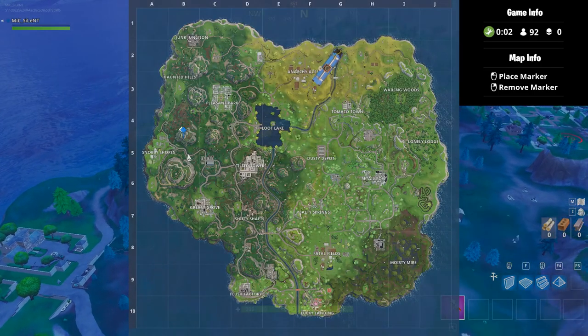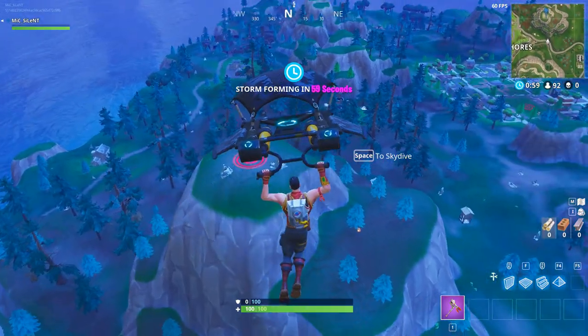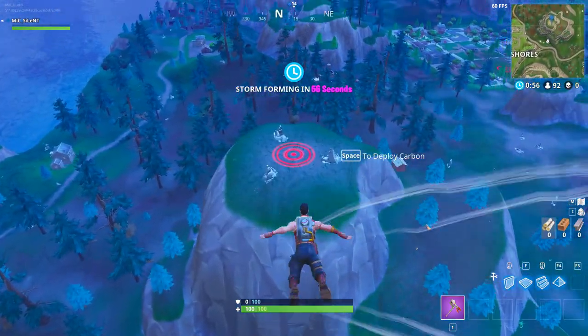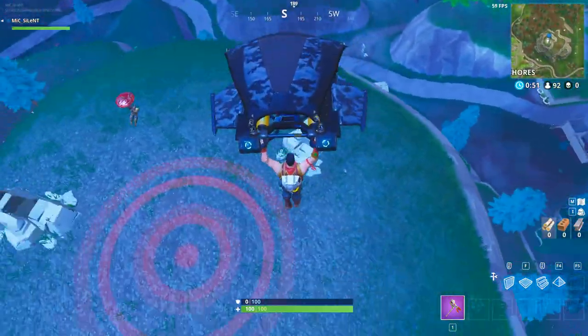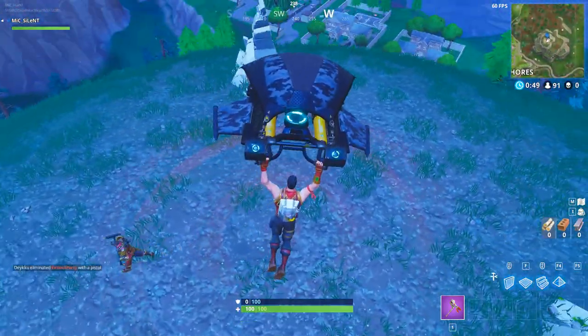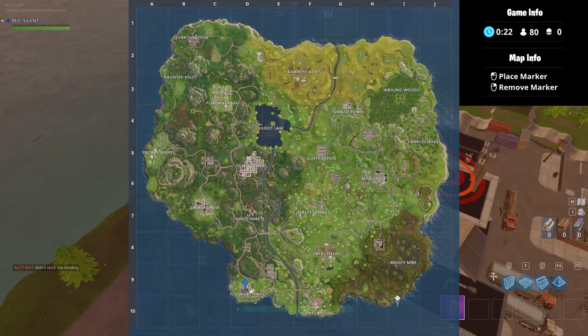The next location is marked on top of this mountain, right in between these three rocks. All you have to do is land in the middle. The next one is located on top of Flush Factory.